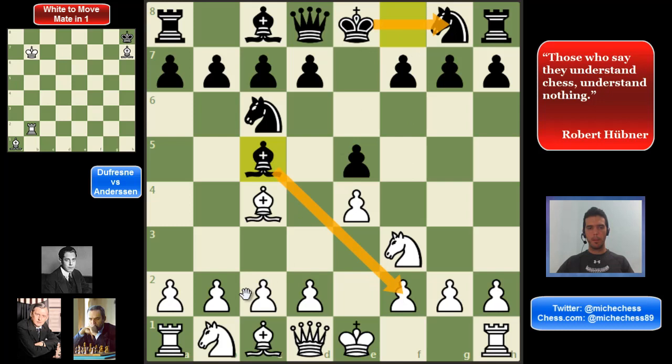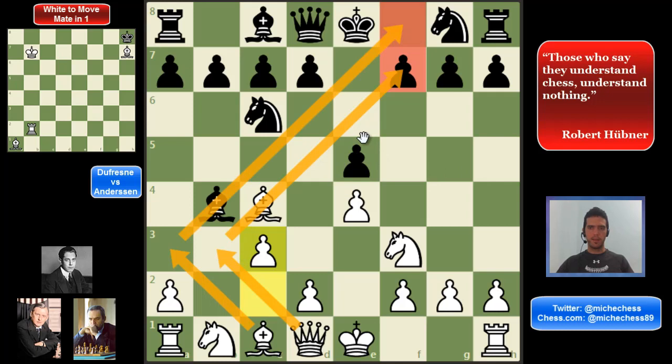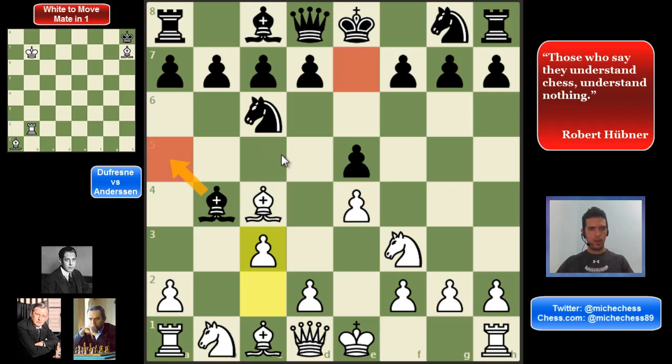This is the Evans Gambit here. The idea is that after bishop takes b4, white can play c3, and now they are playing d4 very fast, creating a really strong center of two pawns. But also the queen can go to b3 with many threats, and the bishop can go to a3 — a great diagonal in some lines. In the game, black plays bishop a5. Bishop e7 is also a very theoretical move, but bishop a5 is actually fine.